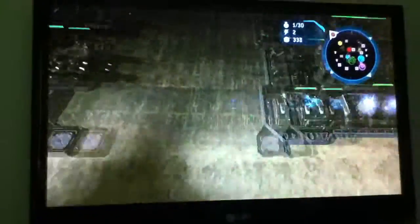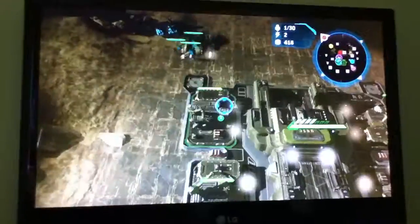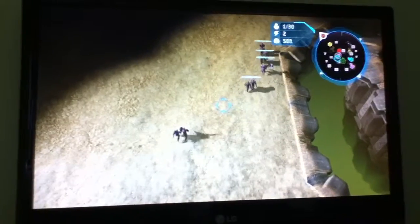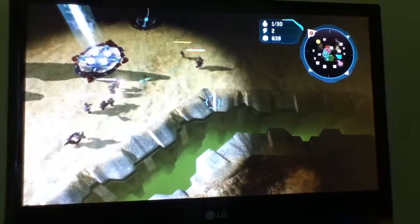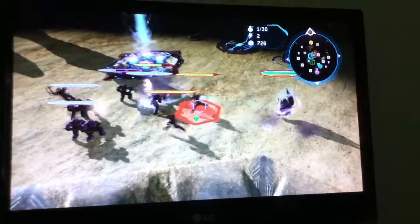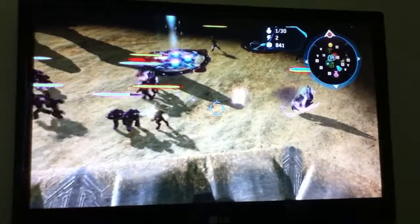As soon as you do that, you want to get new blood. I'm going straight for ODS drops this game. This is how you generally rush with Covenant — by spawning your units in. There's a mini-battle starting right here.